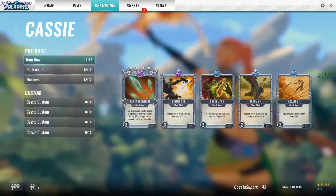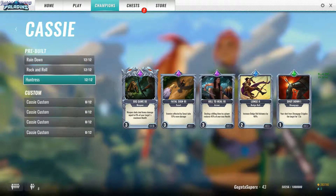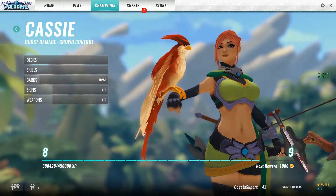Cassie Hunters: you deal bonus damage for 6% of the target's maximum health, and when you kill the enemy you get 45% of your max health back. The other trick cards are not really that important.